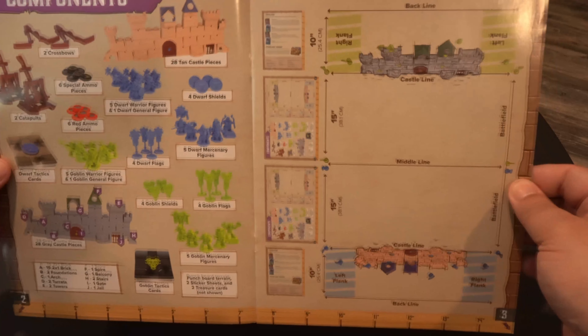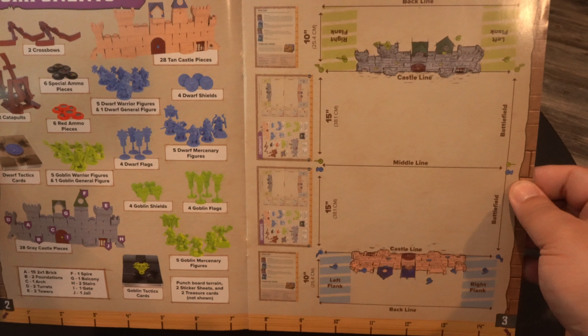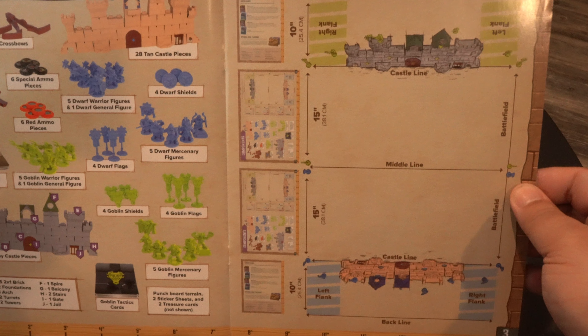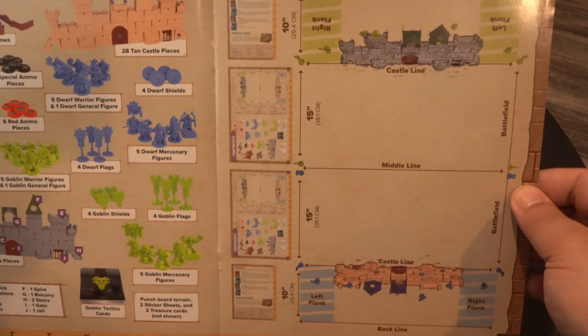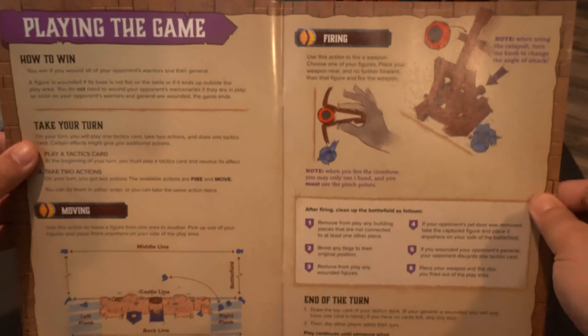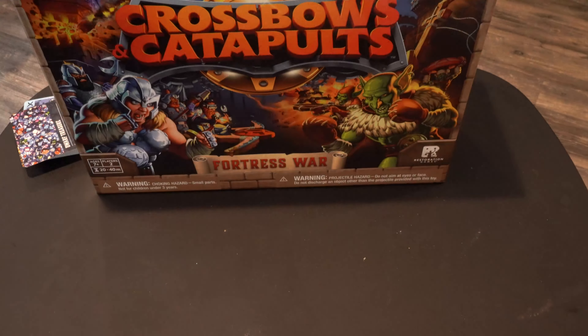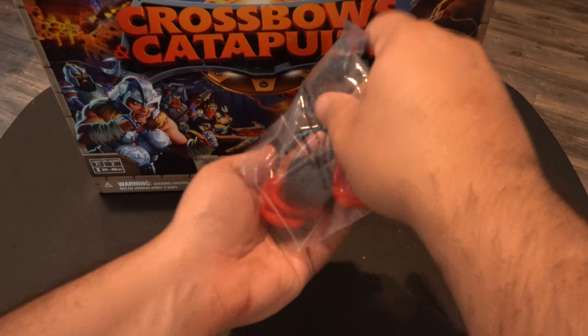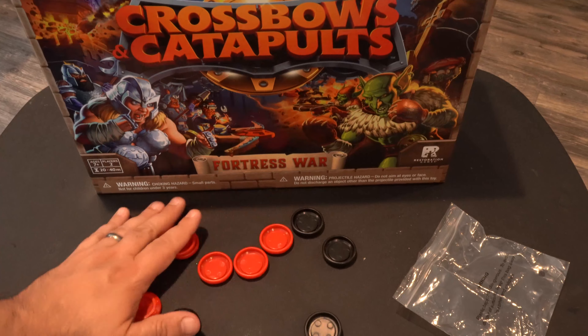We'll take a closer look at the manual. Here we have the game and battlefield setup. What I really like is you can use the manual itself as a ruler to lay out your battlefield. However, it looks like the battlefield is much smaller than it was back in the 80s — I think back then they wanted 6 feet. In this case it's much smaller, so you can actually fit the game on your regular board gaming table. Here are the rules for setting up your castle and how to actually play the game, along with some optional rules on the back.